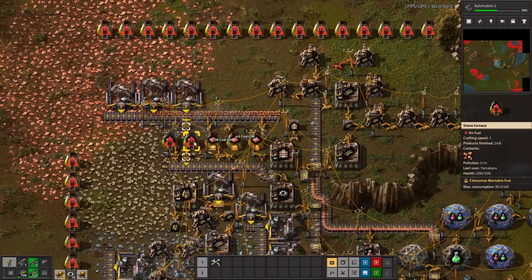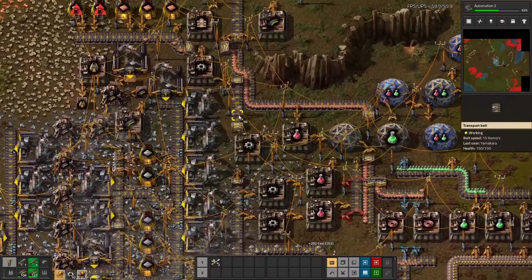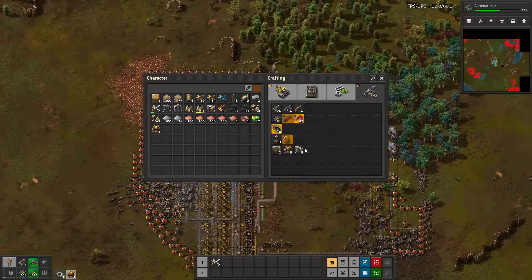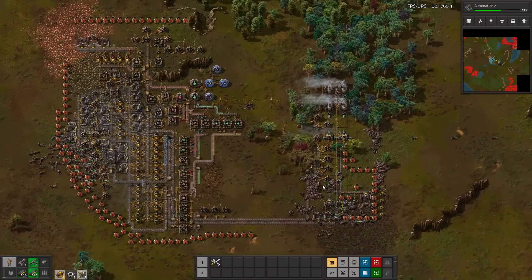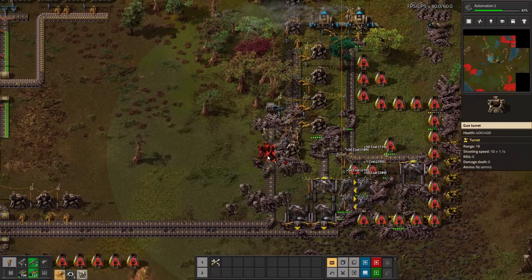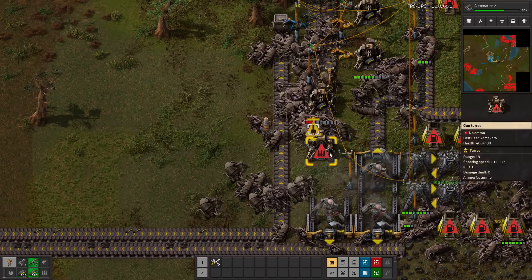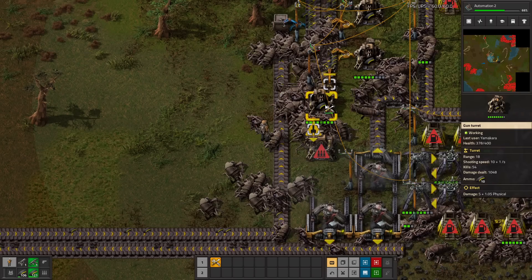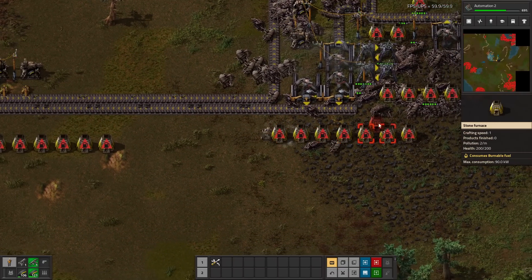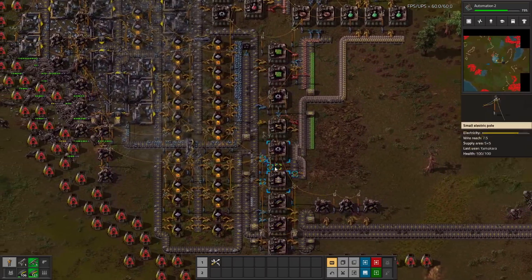Copper has probably been not producing for a while. We got some more coal - I need to grab the coal from those burner miners. The biters haven't attacked me for a while, which is actually terrifying. The longer they wait, the bigger the attack is, which is not good for me. Smaller attack is better. This looks kind of hurt down here - looking a little bit hurt over here.